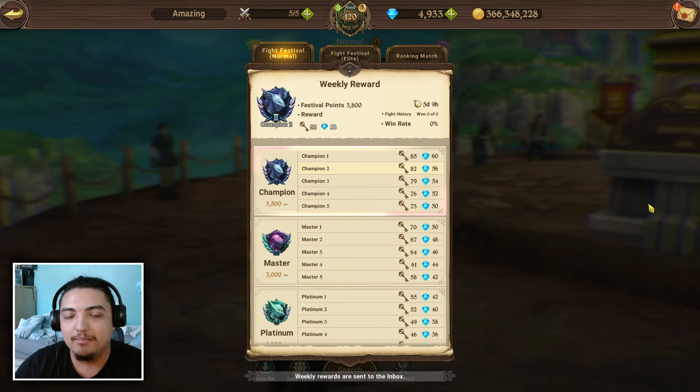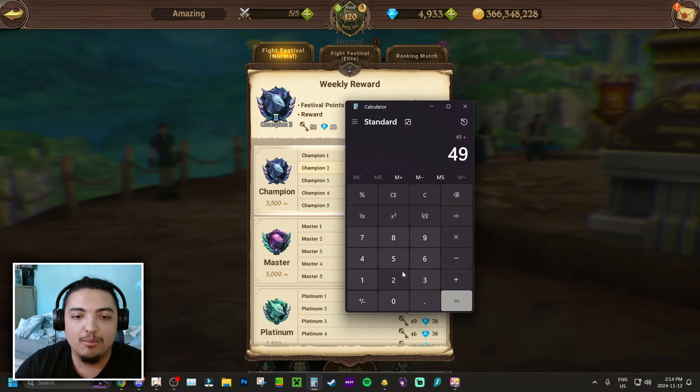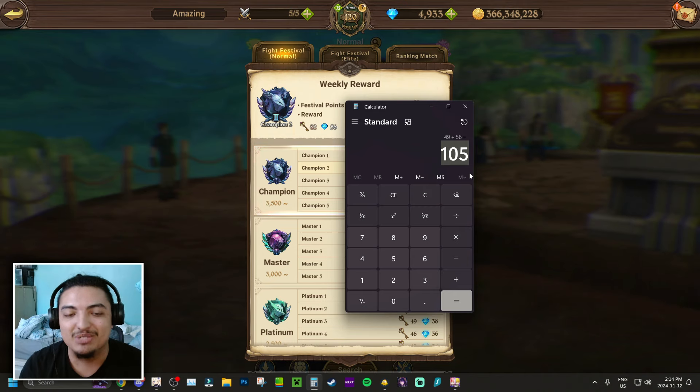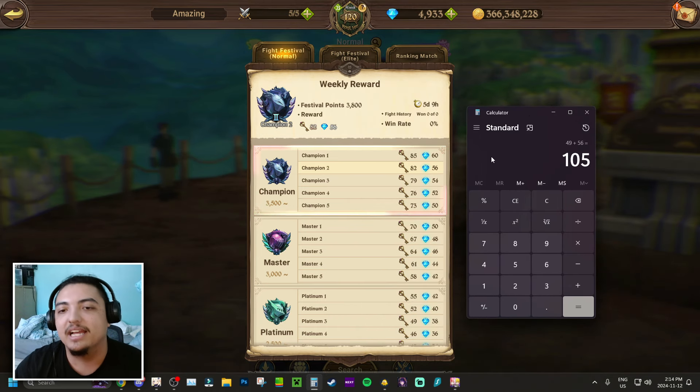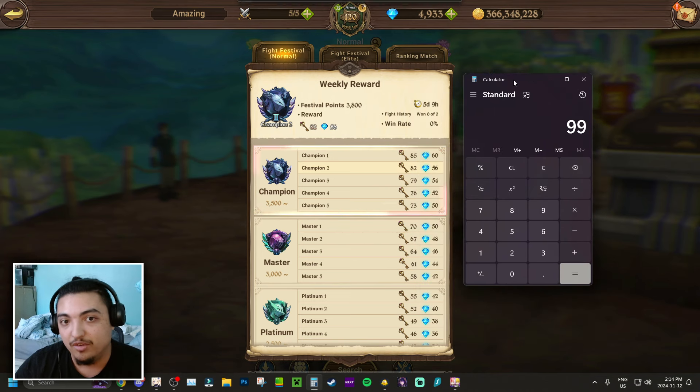Adding 50 gems for Champion 5 to our previous 49, we are at 99 gems — that's insane. And if you're grinding more, maybe Champion 2 like me or even Champion 1, that's a substantial increase. Taking 49 and adding 56, that's 105 gems every single week on Grand Cross just by playing the game normally — your daily and weekly tasks, your login, your check-in, and PvP. That's super underrated about Grand Cross: it's super gem friendly.